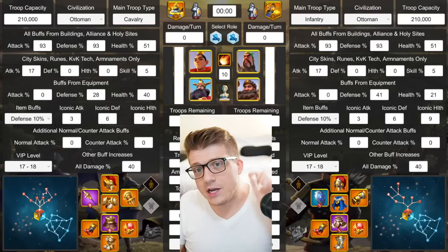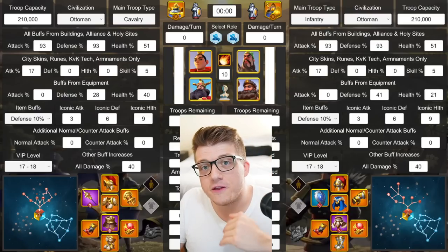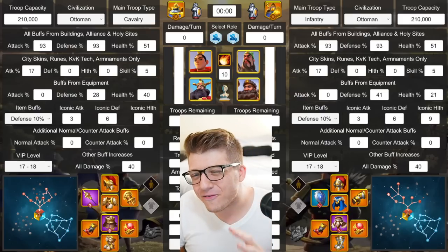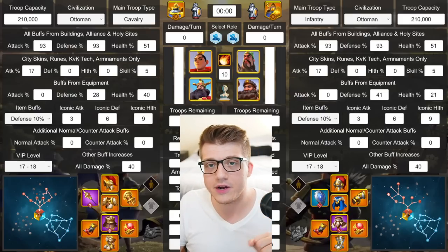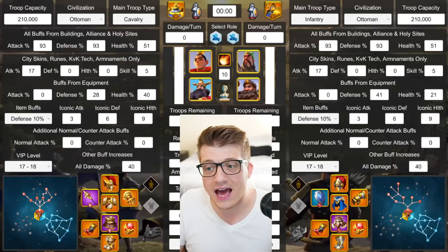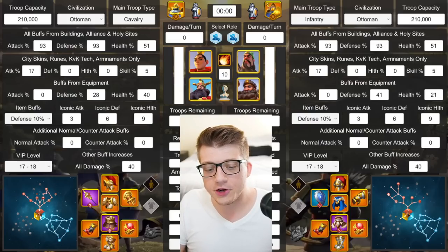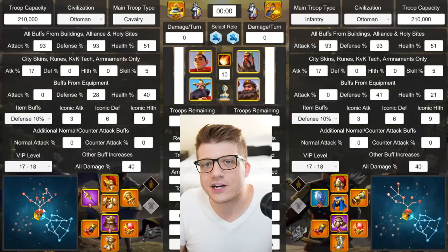First, we need to establish the foundation of how we're going about this test. In every single test, Hua was the primary commander because his active skill is so powerful — it's cut in half if he's secondary. The talent tree we're using is in the bottom left corner; you'll see a Genghis Khan icon there because Hua doesn't actually have a talent tree in game yet. We went with the full skill tree.